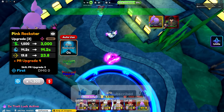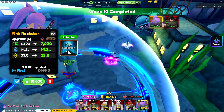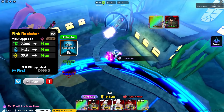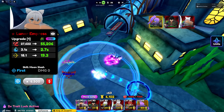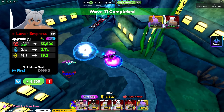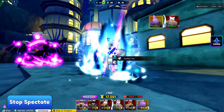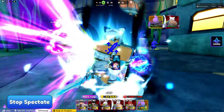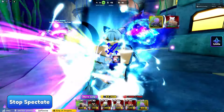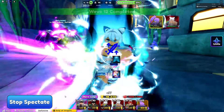We have max upgraded our Pink Rock Star, so let's go ahead and place our Lunar Impress right here. Lunar Impress is one of the best damage-per-second units with her overpower passive and huge line AOE at later upgrades in Anime Defenders Update 6.